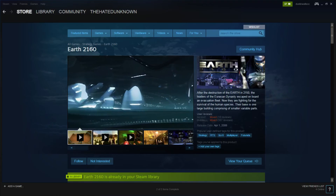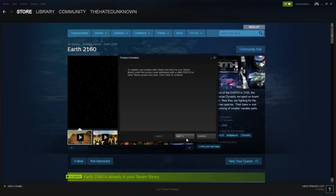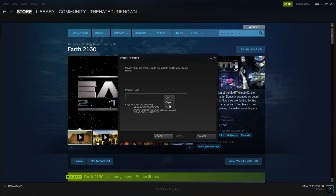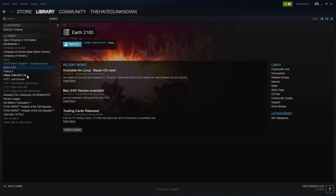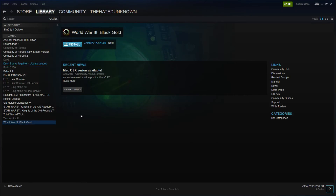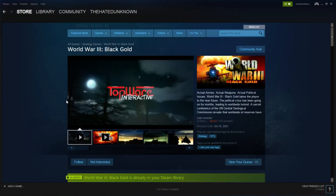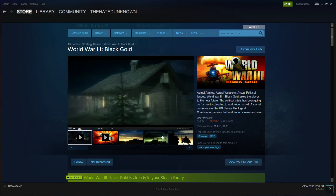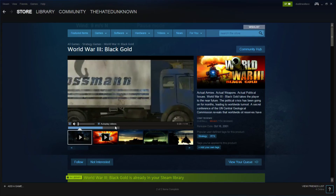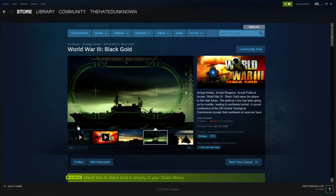Alright, moving on — activate Steam code, next, agree, paste, next. World War 3 Black. Not sure how I feel about that black and gold look. Let's check out the store page. That is a $5 game. It looks like it is an RTS strategy game, another game I will definitely play. Oh yeah, it's like Command and Conquer.